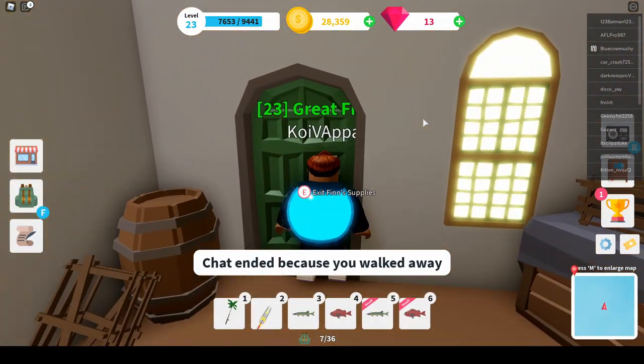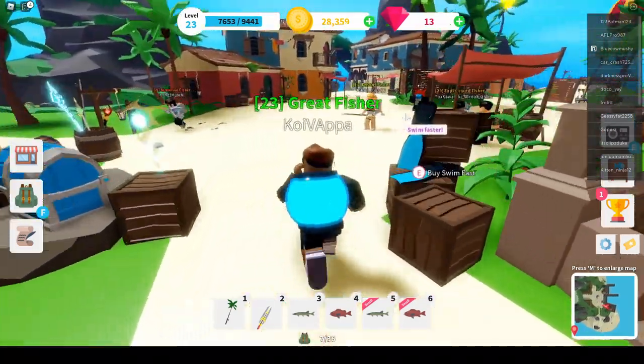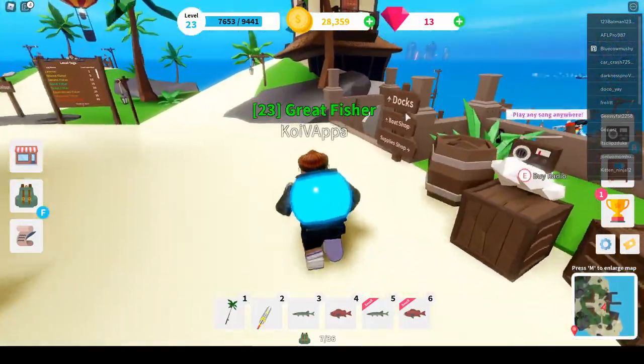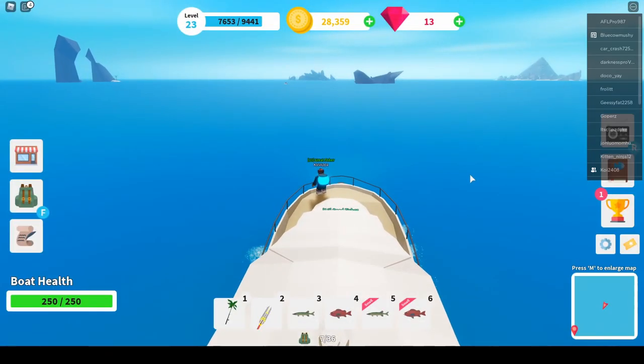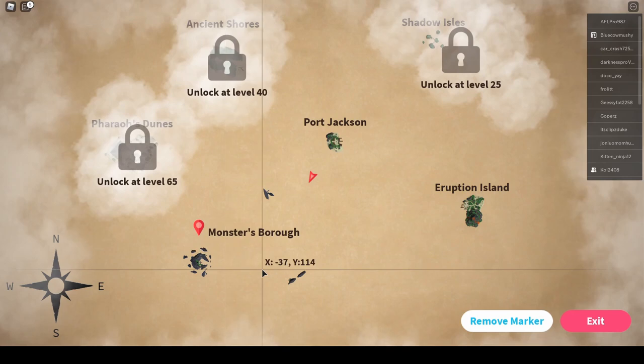Obviously, the rare fish you catch, whether it be legendary or mystical, you will get more experience points and you will get more coin when you sell them. We are on our way on Cody's boat, which is the yacht, on the way to Munsterburg. We're going to head over to this area here somewhere and try and find a few different fishing spots.